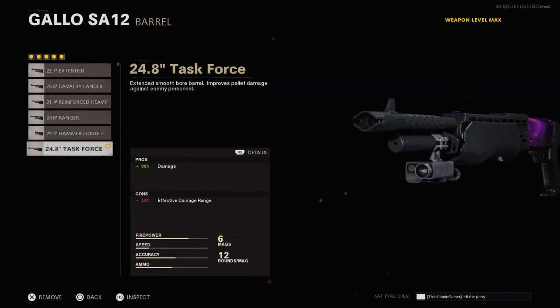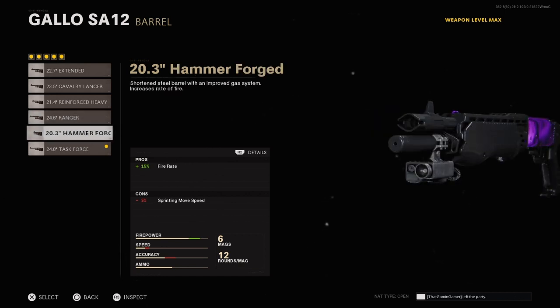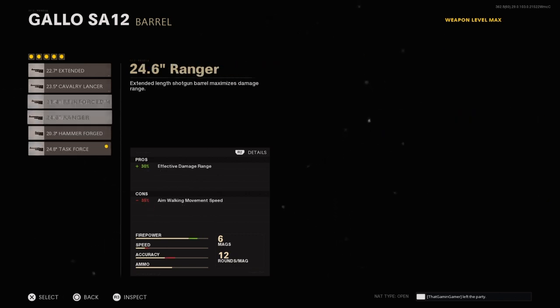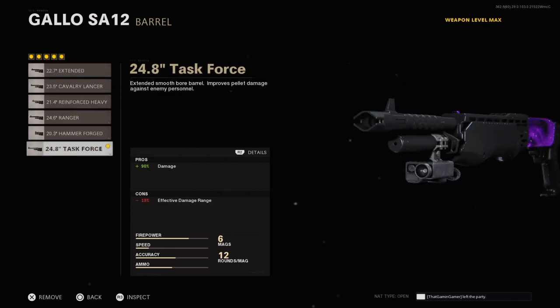For the barrel, you want the farthest down option because plus 90% damage is a lot of extra damage. Fire rate could be good but it won't help if you're not hitting hard. You could also go for damage range, which would be good on the Spaz since it can be used at farther distances.